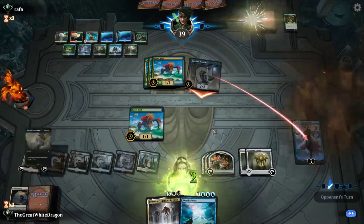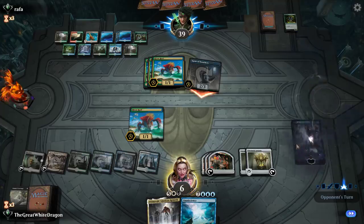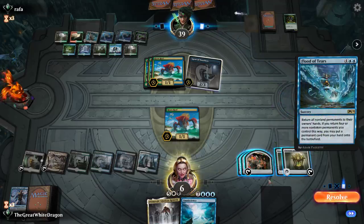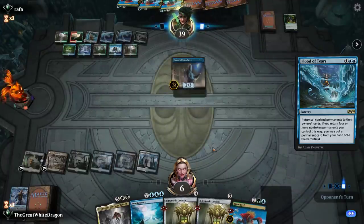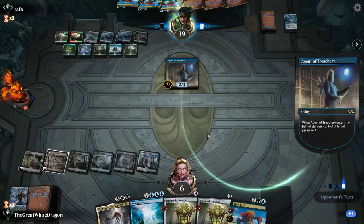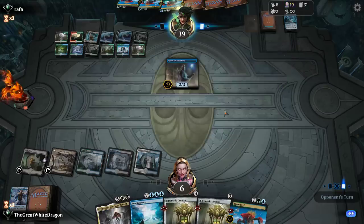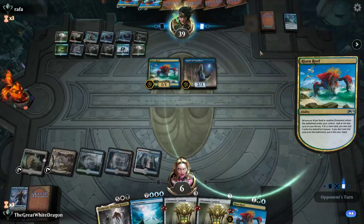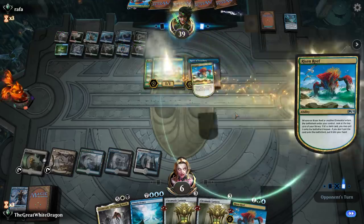He should expect something to happen. Flood of Tears — great stuff, enemy. Agents of Treachery again — how about you just go kill yourself? We literally got to play against the counter deck. We somehow magically managed to play against the counter deck. Disgusting. Absolutely disgusting.